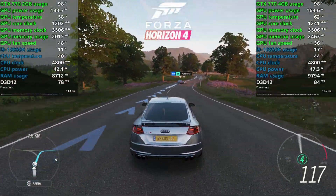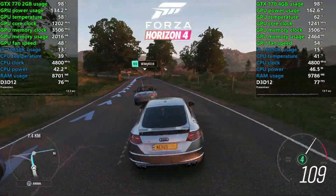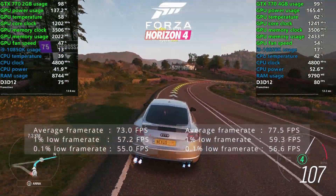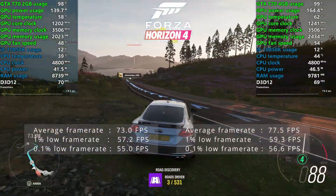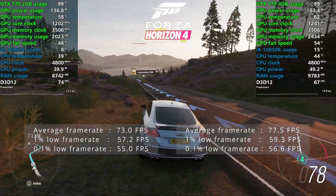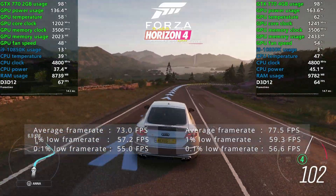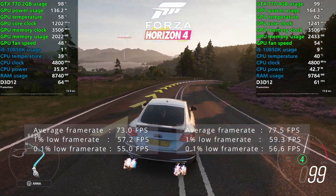Closing off the game testing with 2018's Forza Horizon 4, using the low preset. I saw 77.5fps with the 4GB card, and just 73fps with the 2GB model. This might be the only game where we saw better performance, but only just.